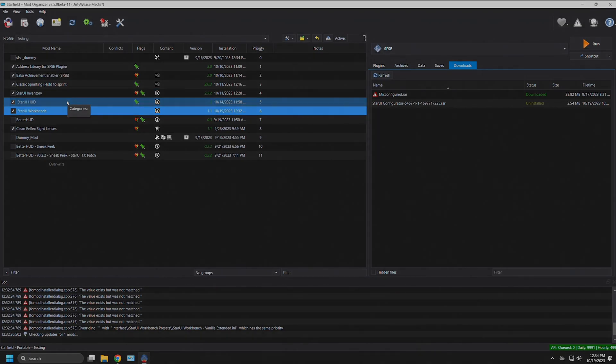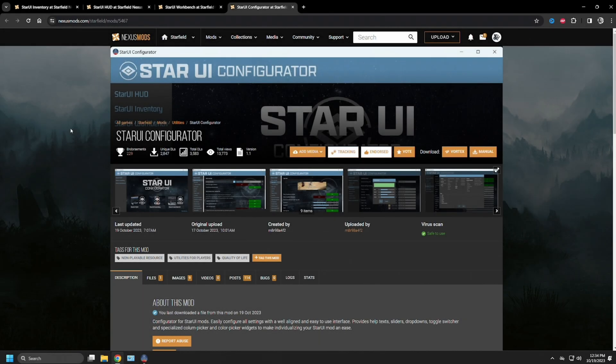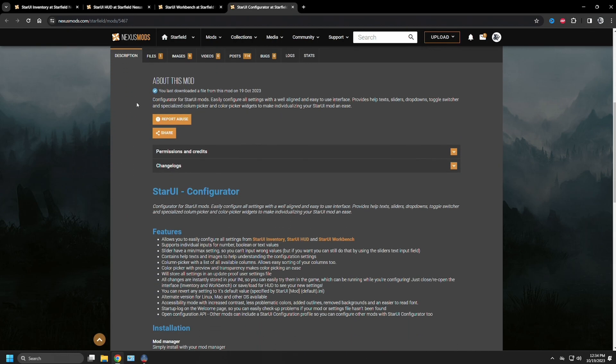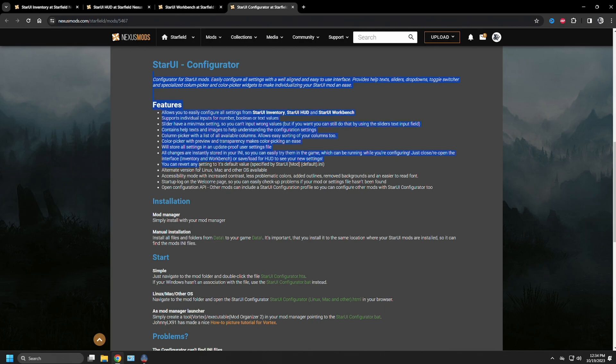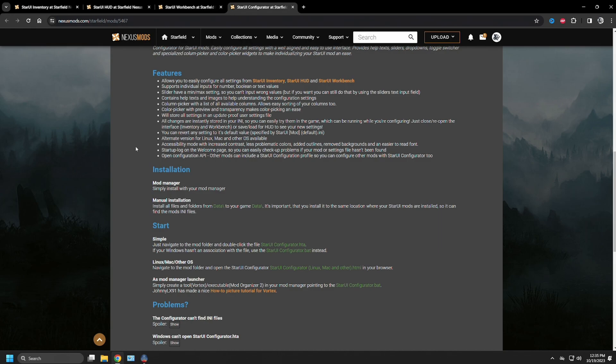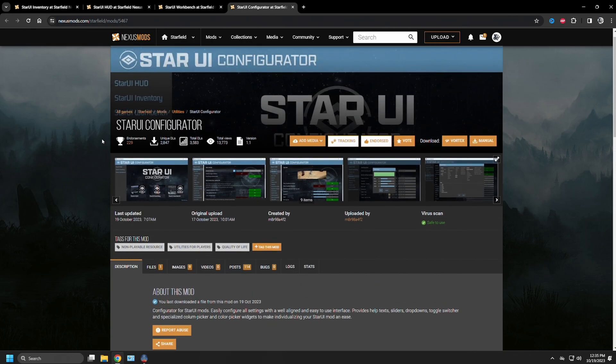That brings us to the Star UI Configurator Nexus page, mod number 5467, once again by the same mod author. The configurator lets you easily configure all settings with a well-aligned and easy-to-use interface — providing help text, sliders, dropdowns, toggle switchers, and specialized column picker and color picker widgets to make individualizing your Star UI mods a breeze. I did test it out and it works pretty well. I'd suggest you read all the information on the page before installing.